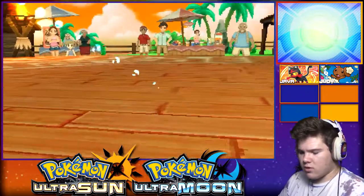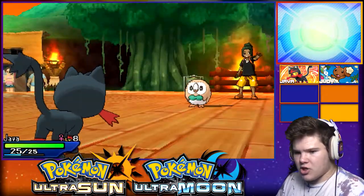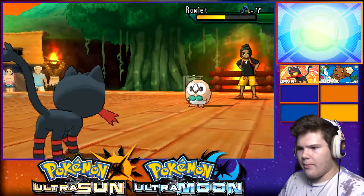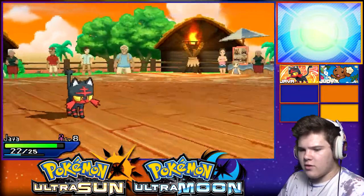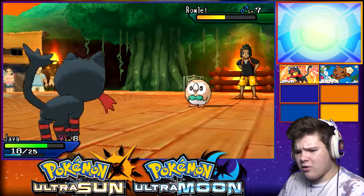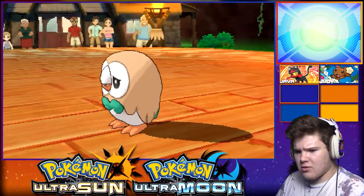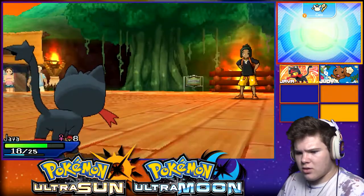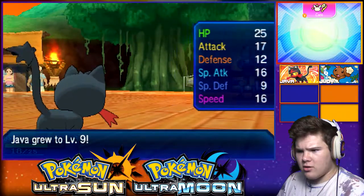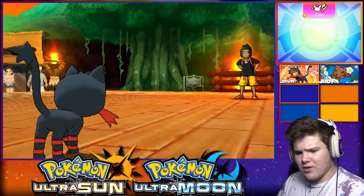Rowlet's within level 7. I didn't actually expect that. I'll let Java get up to level 8. Ember does about half your health, so one more should take you out theoretically. I think Tackle and Leafage did about the same amount of damage, which is weird because Leafage is resisted. Unless Tackle's only base 30 in this game. Java's at level 9 and Judy you're level 7 - nice.